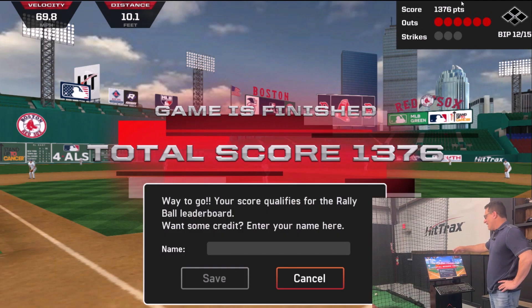The game's over — it lasted a couple of minutes. You got six outs and didn't use your full 15 at-bats. That double play killed you. So you finished with 1,376 points — congratulations.